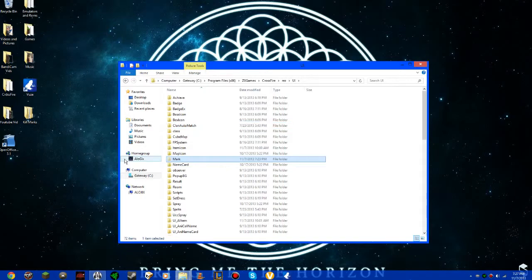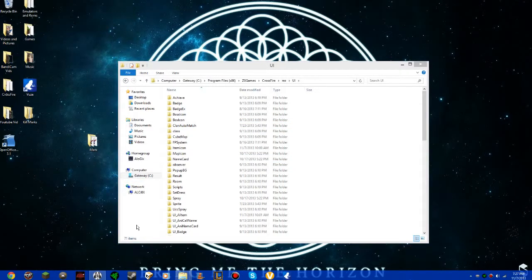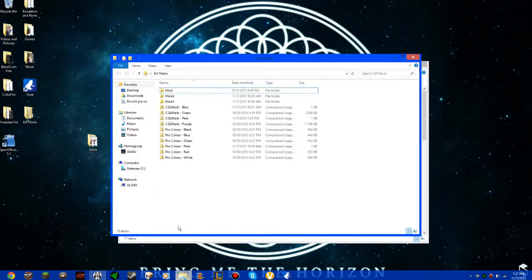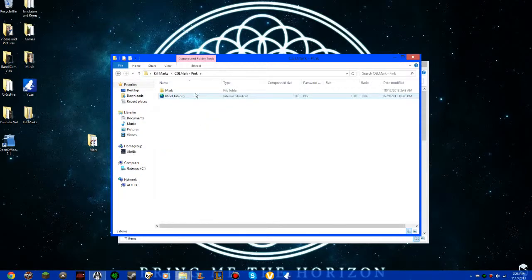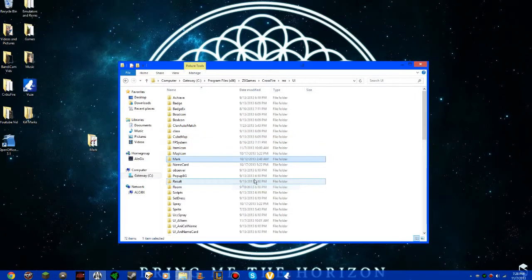You would need to cut that and paste it on the desktop anywhere. Then you're going to need to get your other kill marks and you need to just choose one. I'm going to choose this pink one here, and you're going to need to cut it and then paste it there, and then you'll be finished.